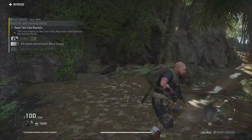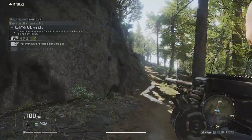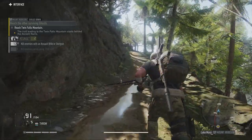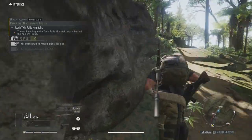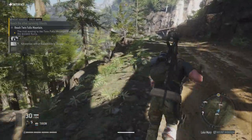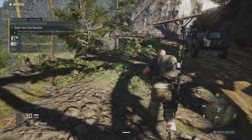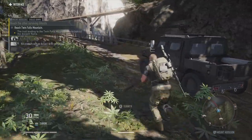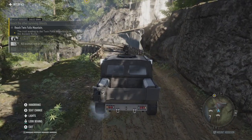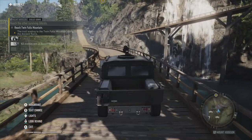How do we get back up there now? Let's run. So we've got an LMG — that fires quite nicely, I like it. But anyway, we're not here to use that. Let's not run out of stamina. Let's drive the car. We need to get to this objective. We've reached Twin Falls Mountain.